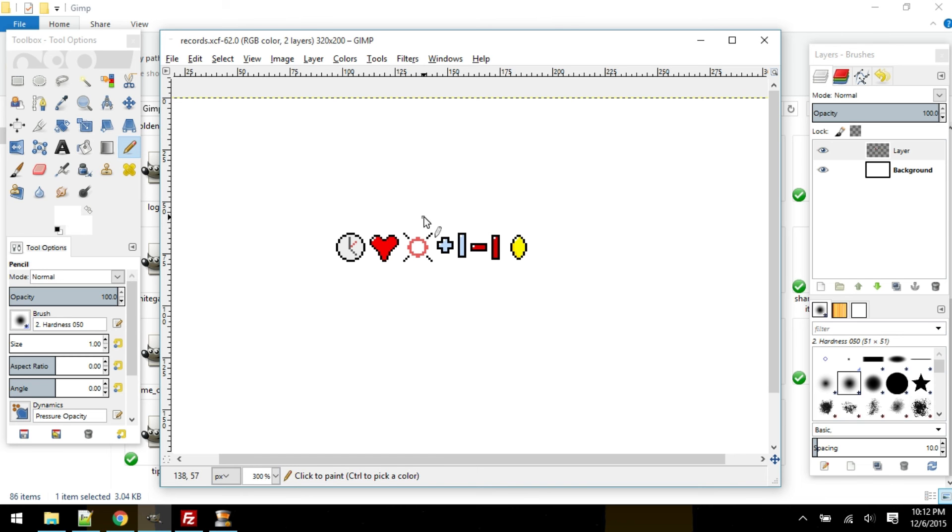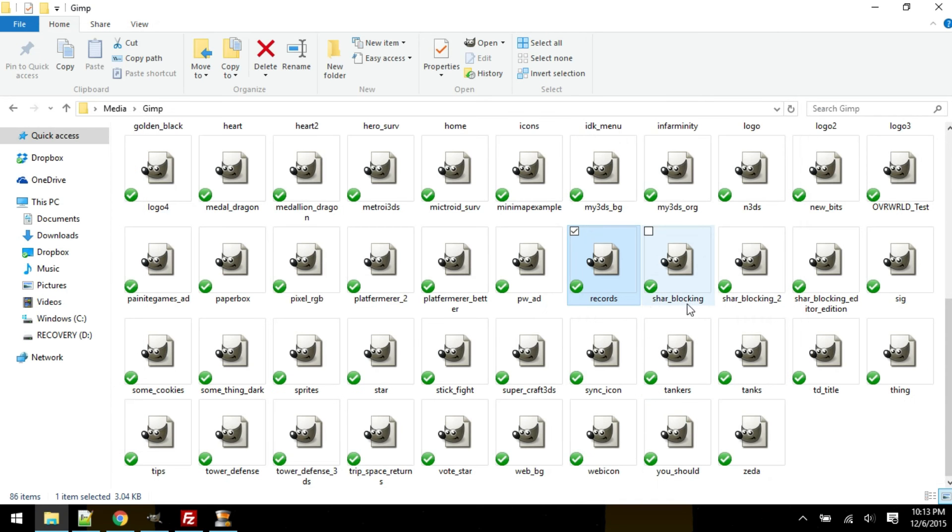Achievement icons or whatever. If you played Air Race Xeno or Air Race Speed, you know they had little icons for the achievements you made. Yeah, that's what that was supposed to be for — the records.